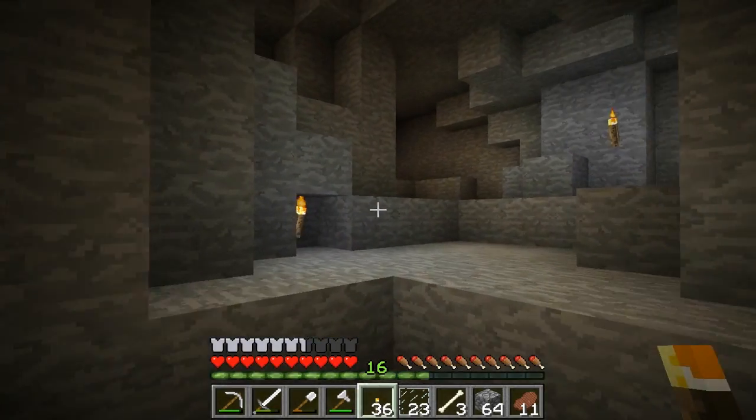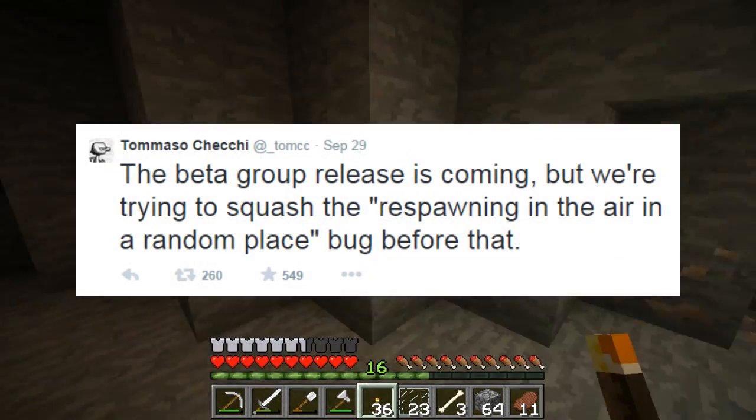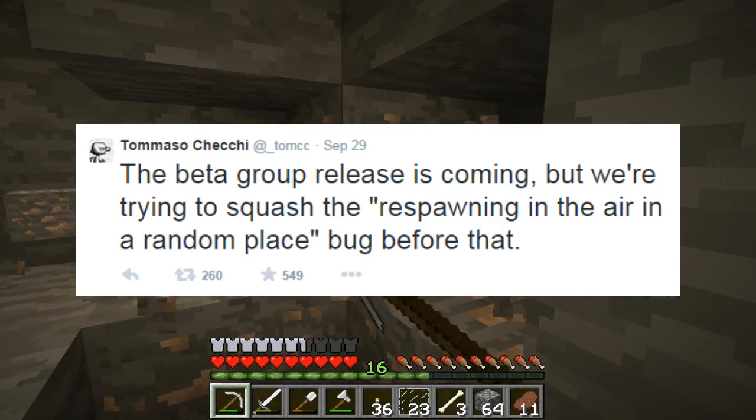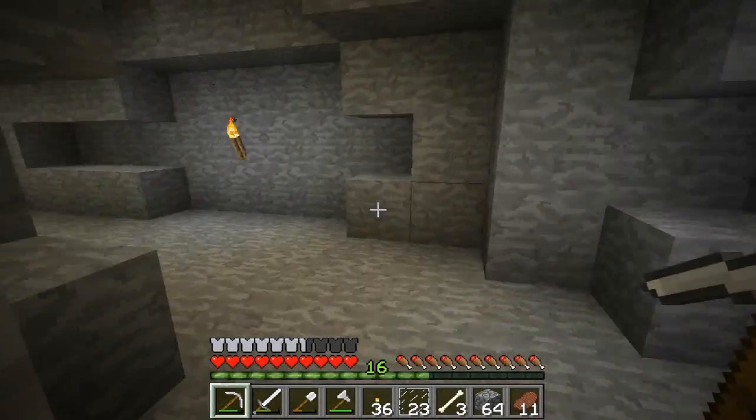On the 29th of September he posted: the beta group release is coming, but we are trying to squash the respawning in the air and random place bug before that. So they have a few things they want to fix, and it seems Minecraft is always being bug fixed.